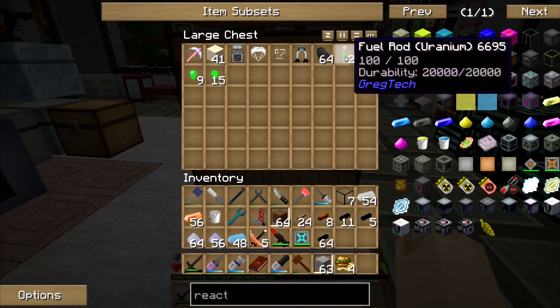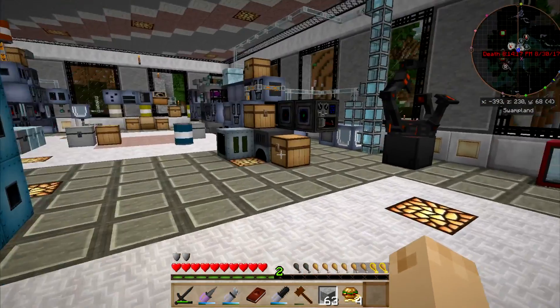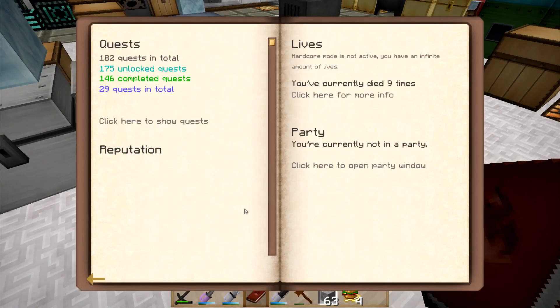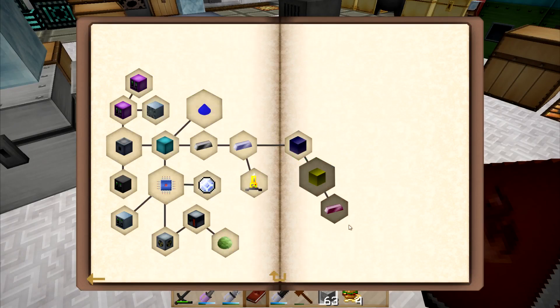I've got two Fuel Rods. I'm pretty sure I've got to make a bunch of other stuff too, which is not in the quest book. But I'm hoping that one advanced bit I've got will work.